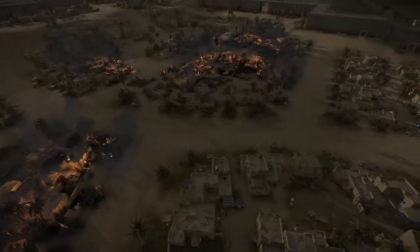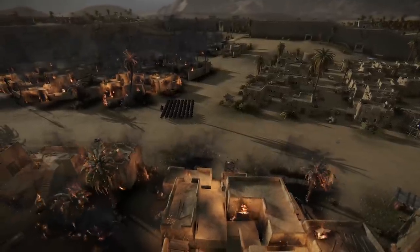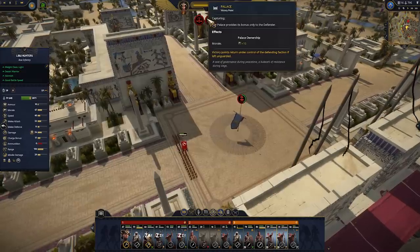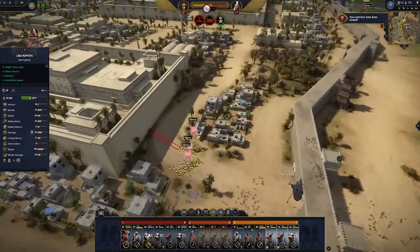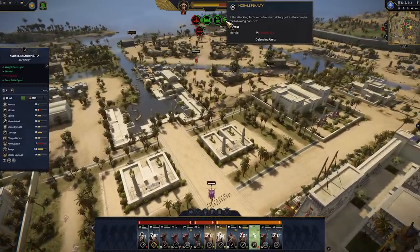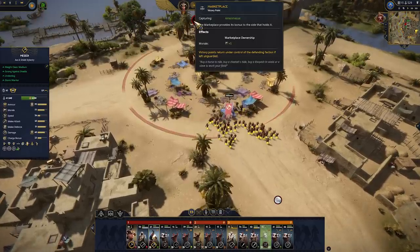Settlement destruction from burning down buildings now counts from when the fire started rather than when it burned down. Some players have expressed a distaste for the way a battle immediately ends if you manage to capture all the victory points in a settlement battle, and we agree to an extent. Capturing all points should still be rewarded though, so we've replaced the instant victory with an additional penalty to the defender's morale, beyond that of the capture points themselves.